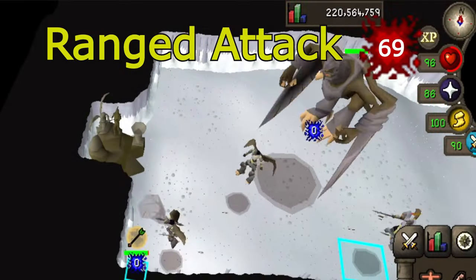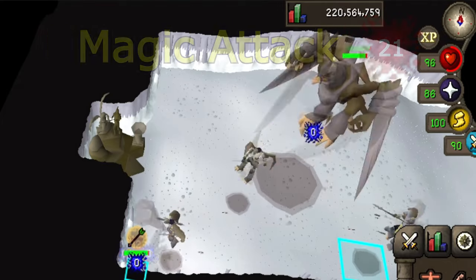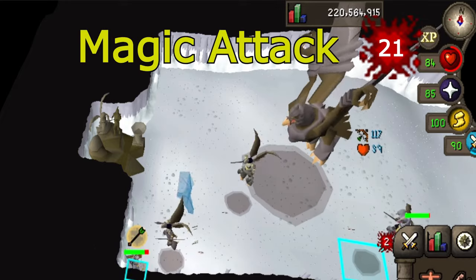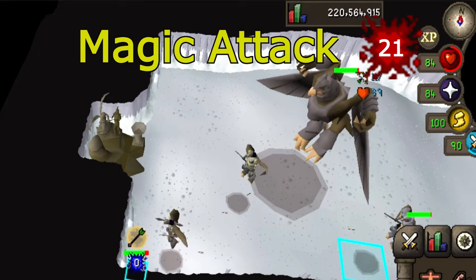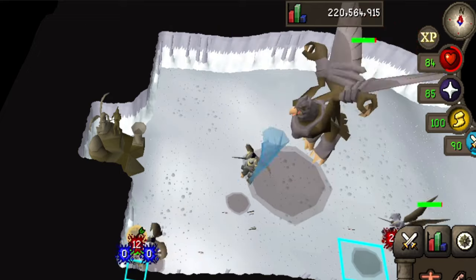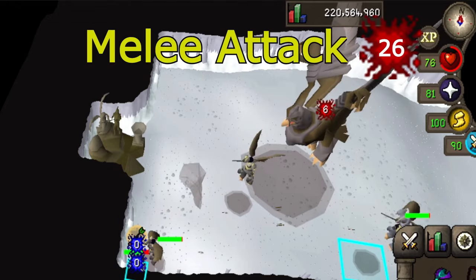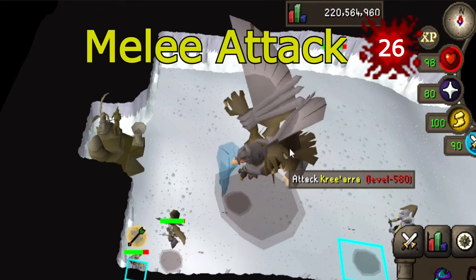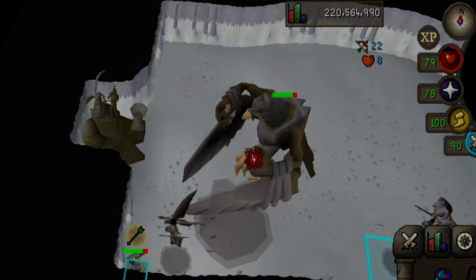Kree mainly hits with a ranged attack with a max hit of 69 — these are the grey tornadoes. But she can also use a magic attack with a max hit of 21, these are the blue tornadoes. The accuracy of her magic hit actually rolls against your ranged defense and not your magic defense bonus. Both of these tornado attacks will hit every player in the room. If you are not targeting her, for example when you eat food and don't click to target her again, she will fly towards you and try to scratch you with her melee hit that deals up to 26 damage.